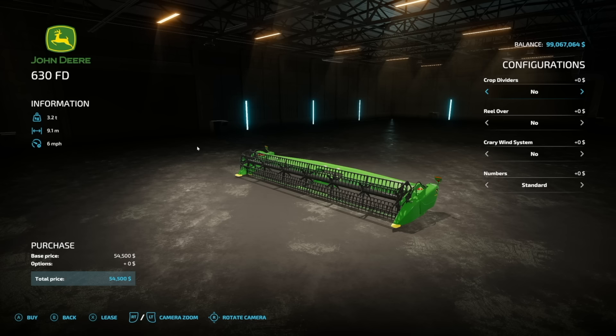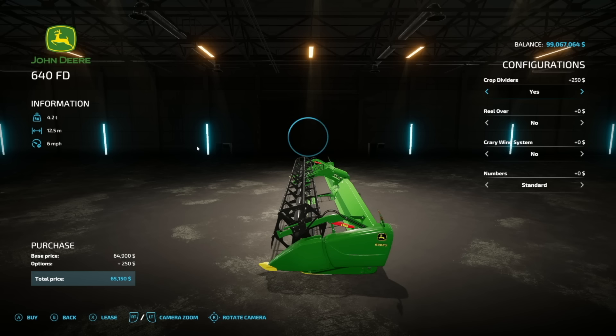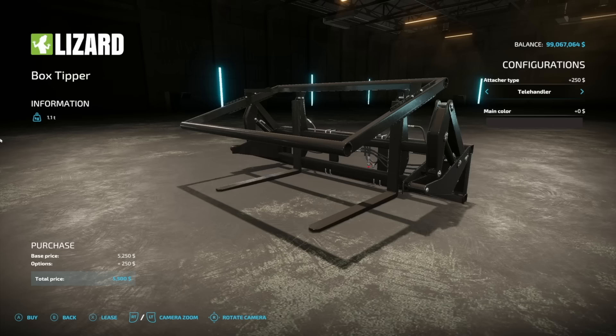Also from Custom Modding, we have custom headers — the Fendt FD 600 series. There are three sizes: 9.1, 10.7, and 12.5 meters. These look really good with the S600 combines, though you can use any header you want. Customization includes crop dividers yes or no, reel cover yes or no, and single or double-flow auger win system. Numbers are on the back only.